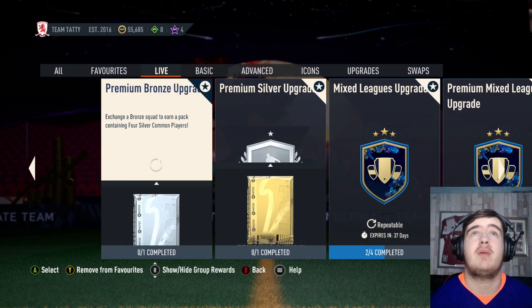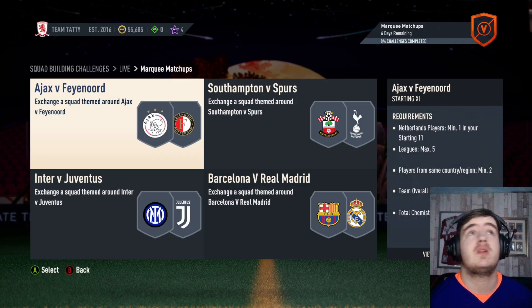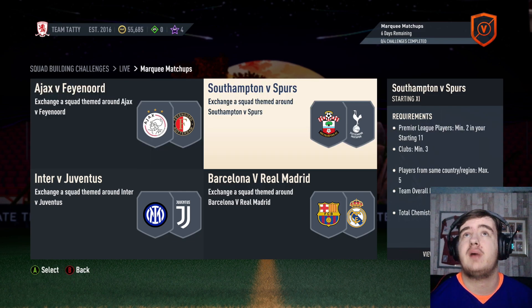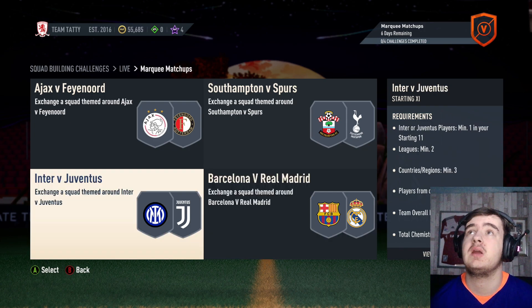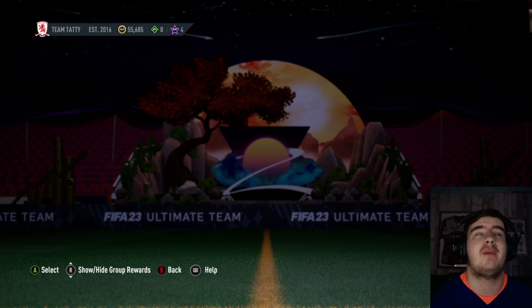I'll have a quick look at my matchups in case you guys are interested or can't get to your console. IHV Firenord — 73 rated squad, max 5 leagues, premium electric players pack. Southampton vs Spurs — two premium players, max 5 from the same country, 75 rated for a small prime gold players pack. Barcelona — prime electric players pack, one from each team, same country region minimum 4. Two raids, 79 rated squad. And Inter or Juventus players minimum 1, two leagues, three countries, max 5 from one club for a jumbo premium gold pack — not bad.